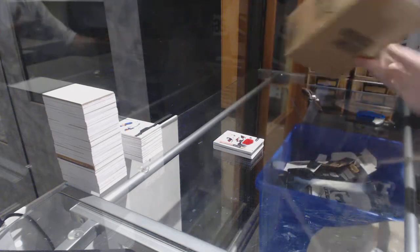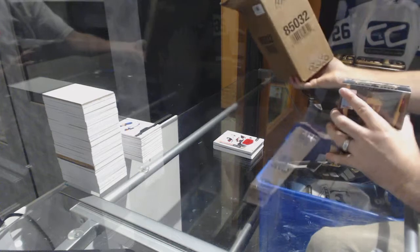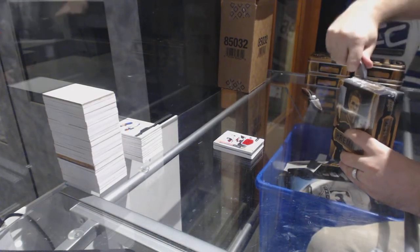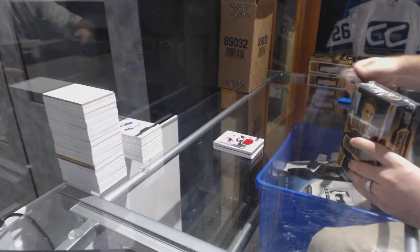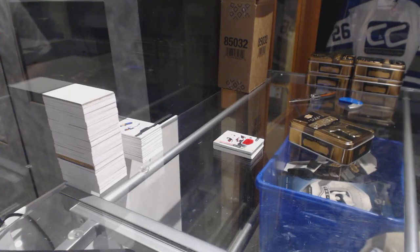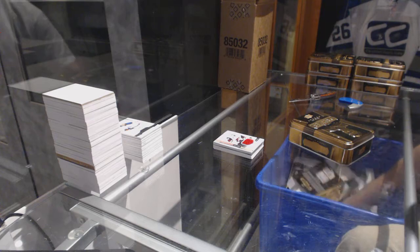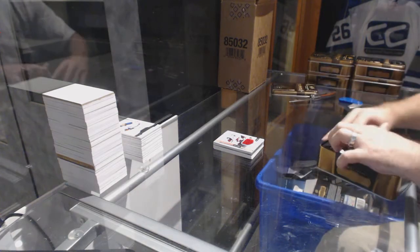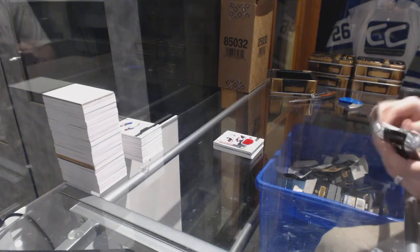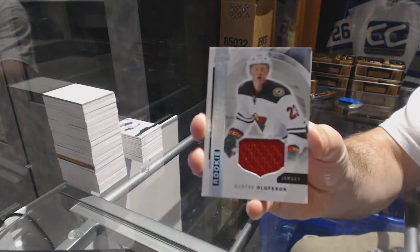Wow. Case is epic. I'm hoping this last package keeps the trend going — with a /49 Toews, a Malkin autograph, a disgusting Mega Stick Duos, an Ehlers Patch Auto, a Poirier four-color. Solid case. Minnesota Wild rookie jersey, Gustav Olofsson. One more big hit and then we're laughing.